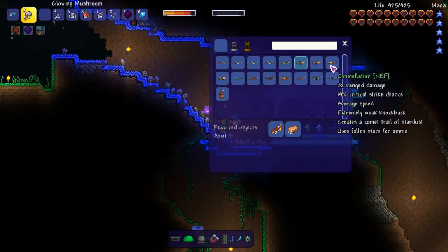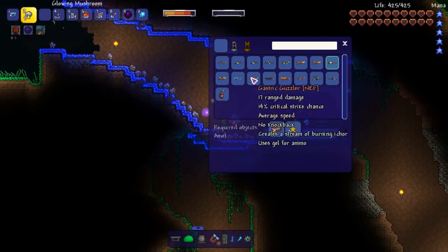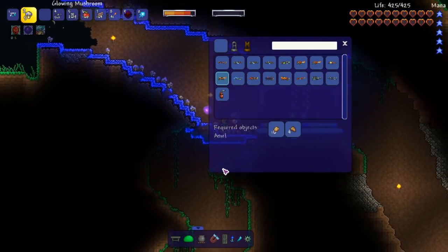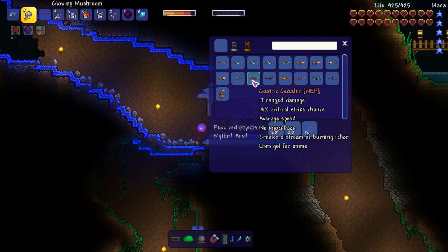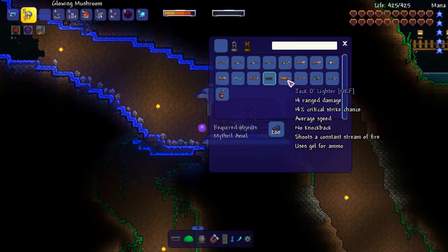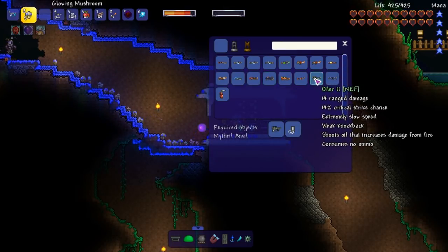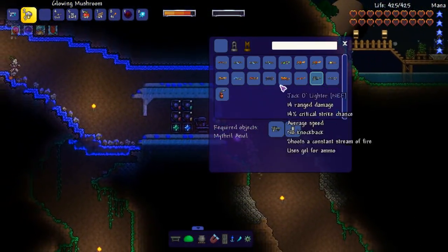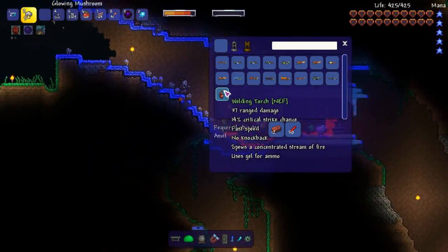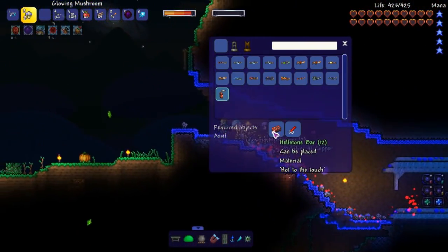This constellation uses stars as ammo — I don't know how badly I want to use that one. Fossil fuel, obviously can't make that one. Gastric guzzler... there's one more we can make. The oiler — this is cool, it shoots oil that increases damage for fire. That's a really cool idea, I like that a lot. Welding torch requires 12 hellstone, so we need to kill for that.